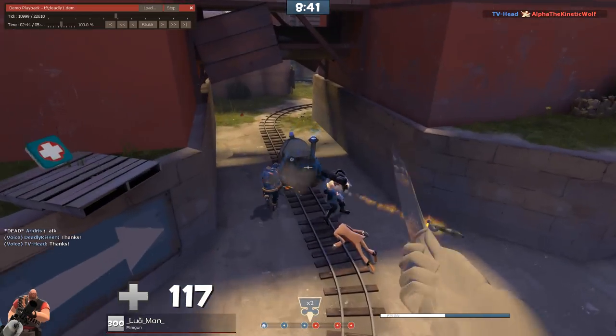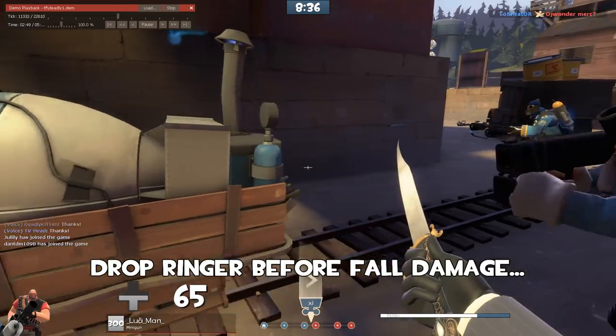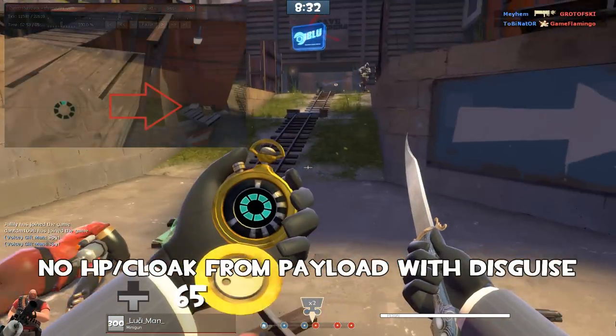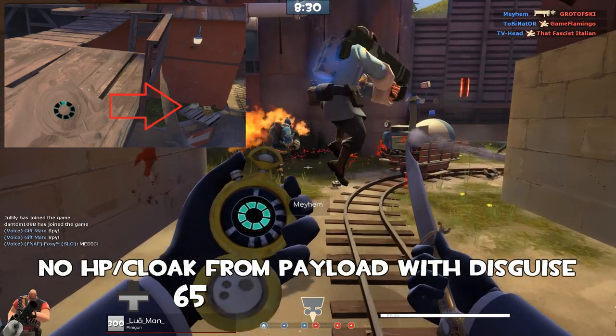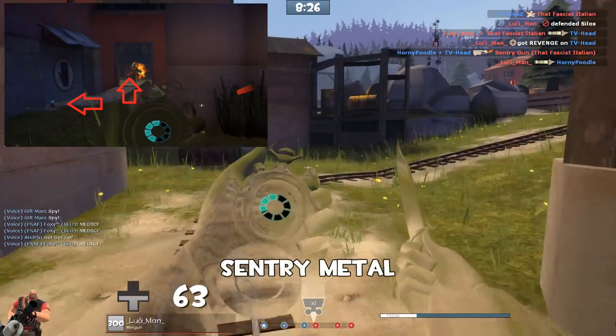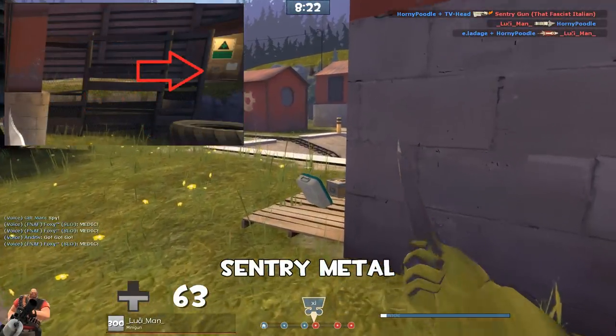Should have dropped the ringer before dropping down. It triggered our ringer and now we're here — we're not able to get health, not able to replenish the ringer on the payload because we have a disguise. I would have gone back for that health and ammo we had earlier, but we also missed some sentry ammo, alternate routes, and another health and ammo I probably would have gone for before going here.